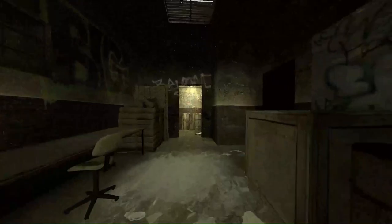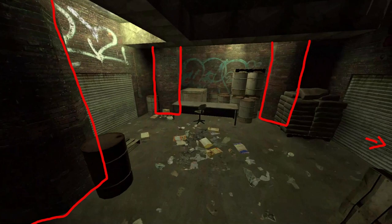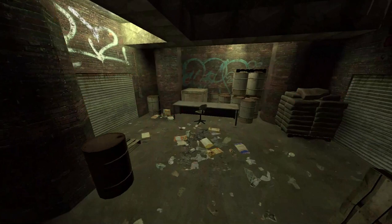This time, instead of taking the right door, we'll go straight ahead. This leads to a staircase that takes you down to this room. It has four pillars on each side and two large garage doors on each side. I made this room to sort of be a hub area, which is why I made it bigger than the rest and added the garage doors. Other than that, there's not much of note besides the vents.